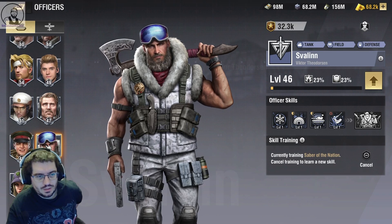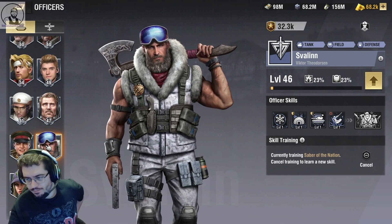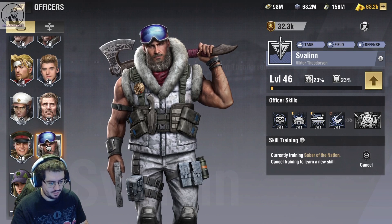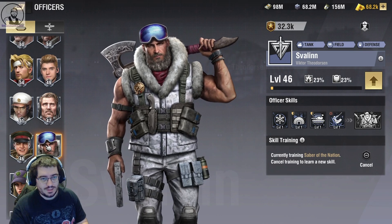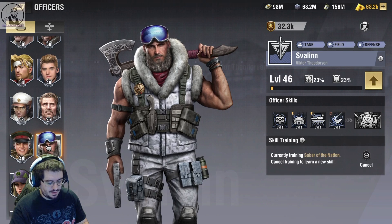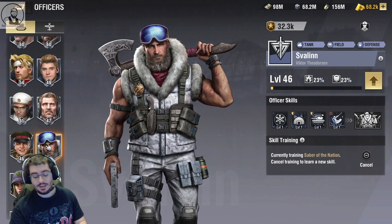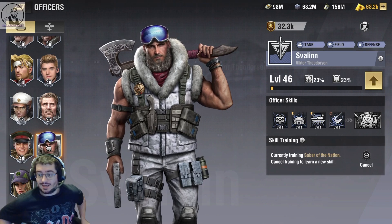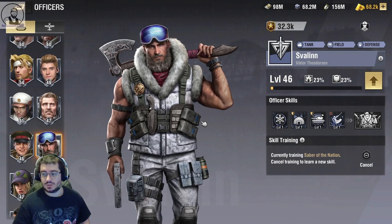His name is Victor Theodosan — that's not how you pronounce it, but that's as good as you're going to get out of me. So what have we got? Tank field defense. What does that mean? That means this guy is particularly good at making your tanks take damage — for those of you who like to roll up on someone's base.